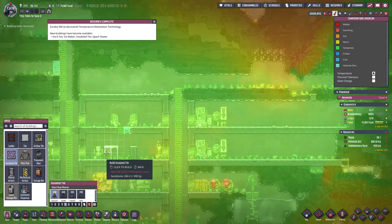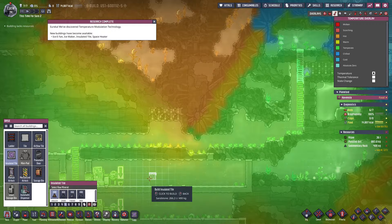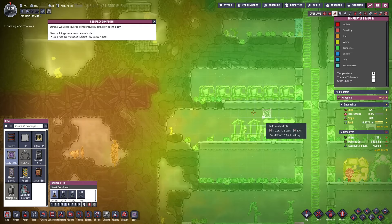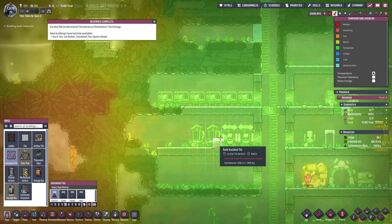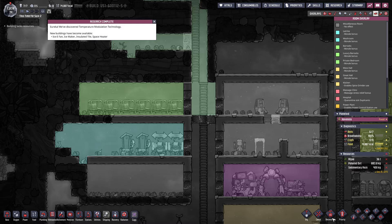This is our main base; we have our hatches here and we'll eventually make more hatch farms. We also have a lot of abyssalite it looks like, and we're surrounded by heat — other than up here. So I'm going to go ahead and start doing a lot of insulation jobs. I think this is a good sized bedroom — let's check the room overlay. Bedroom size is 96 tiles; a luxury barracks needs 64 tiles. We're currently at 52 tiles.